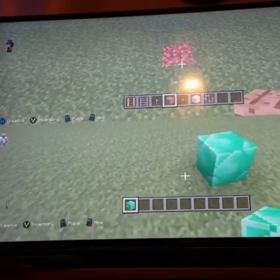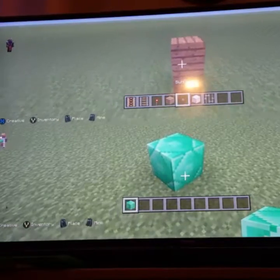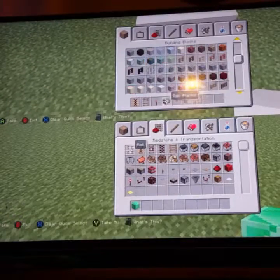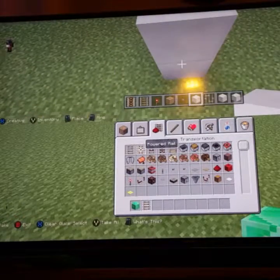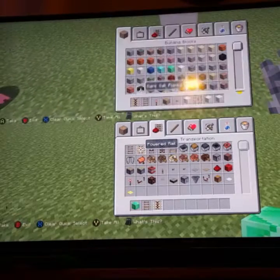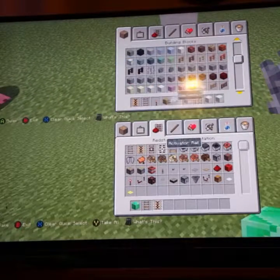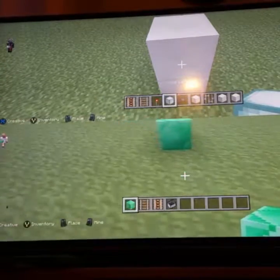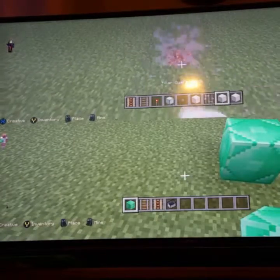I'm gonna start from here, and we're gonna need some tracks obviously. So we're gonna get a power rail. I'm right out, so let's do this. But first we're gonna build the start of it.